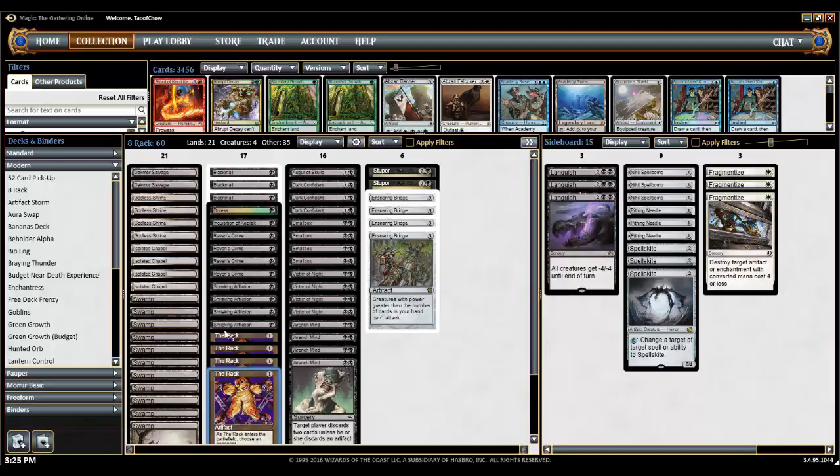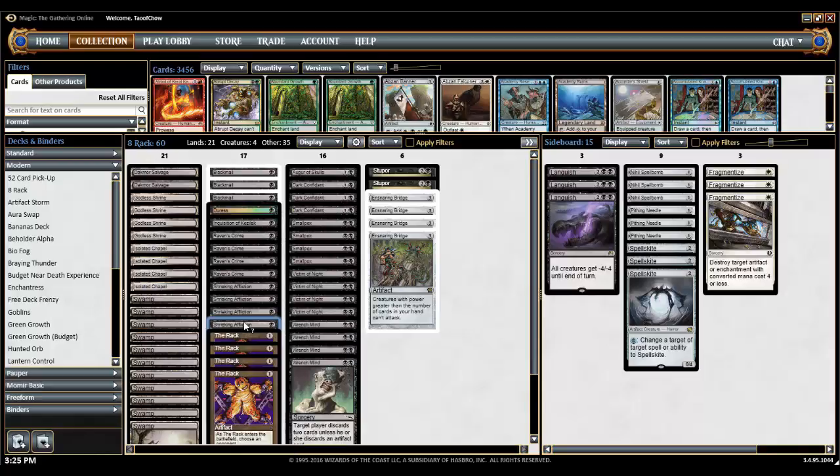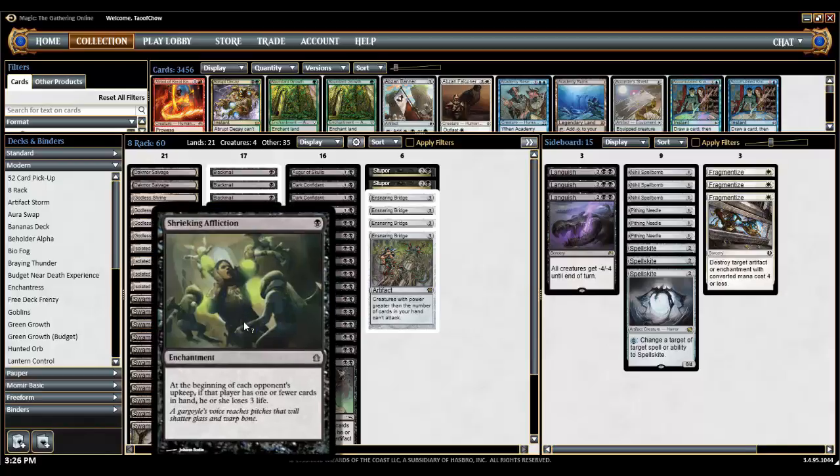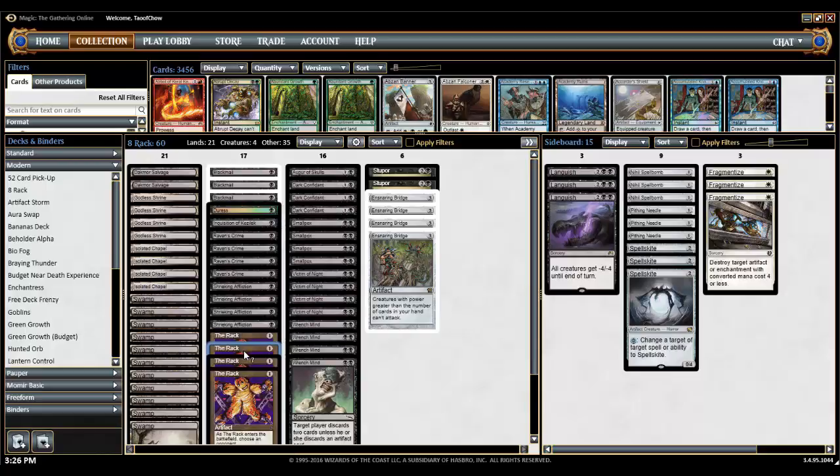The reason why it's called 8-Rack is because we also run Shrieking Affliction, which is basically another version of the Rack. Shrieking Affliction says at the beginning of each opponent's upkeep, if that player has one or fewer cards in hand, he or she loses 3 life. One key difference is that Shrieking Affliction is an enchantment and the Rack is an artifact. So if they have artifact removal, you still have Shrieking Affliction, and if they have enchantment removal, you have the Rack. The fact that you have 8 of them is actually pretty good.